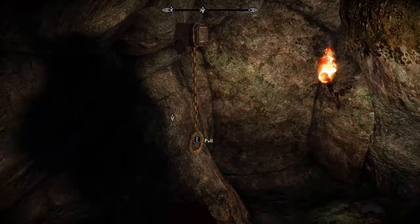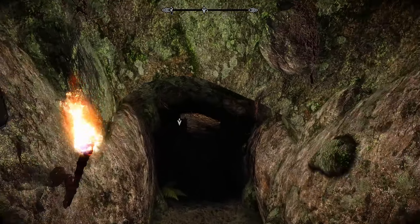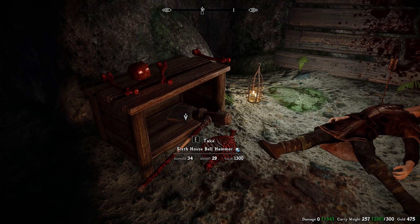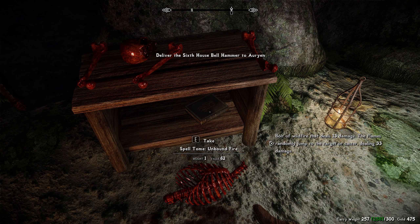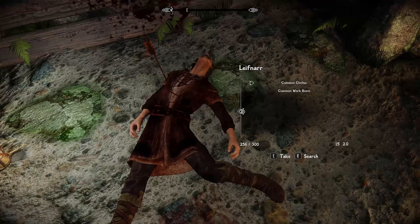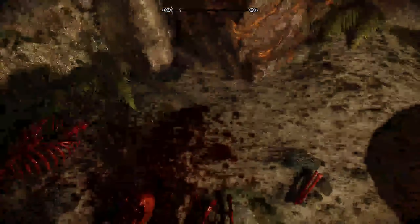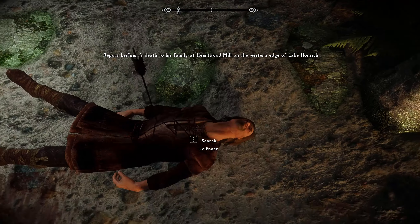Ooh, almost missed that — it'd be worth a pretty penny. But here's why we came: the Sixth House Bell Hammer! Down here — there's another bandit, but also a dead body. I can sell that poison. Unbound Fire Bolt of Wildfire deals 13 damage and the flame randomly jumps to the target or the caster — I don't like that in any circumstance.